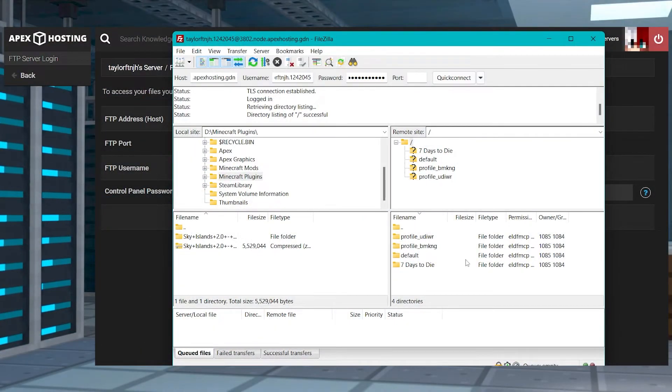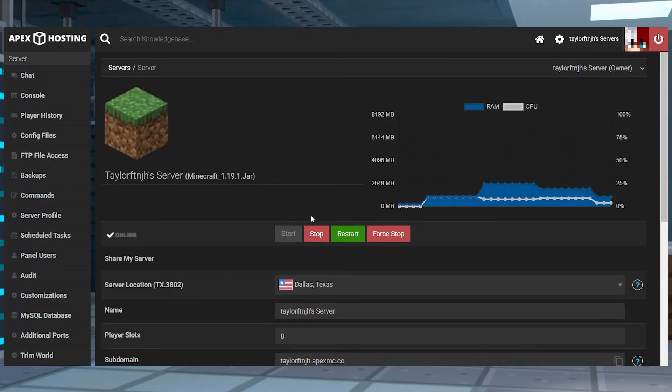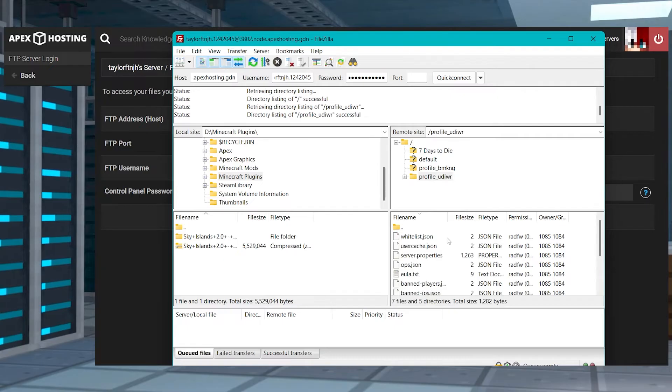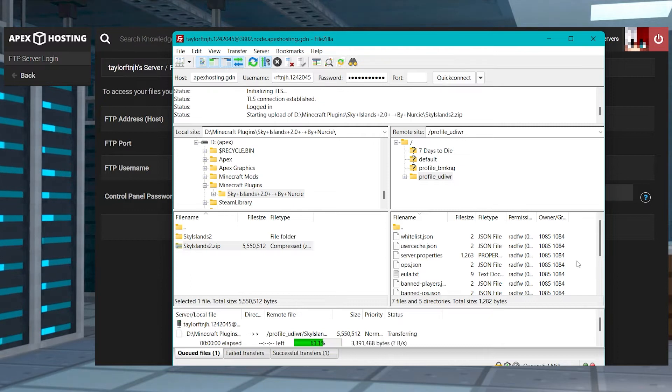Since we are uploading big files like an entire world, we recommend using an external FTP program like FileZilla. This is going to make sure transfer speeds are increased while minimizing the chances of a failed upload. Head into your Apex server panel, stop the server, and then use your FTP panel information to connect to an external FTP program. If you have different server profiles, make sure to choose the correct folder and then enter it to find the main directory. Upload the world zip file from earlier until it's fully uploaded.